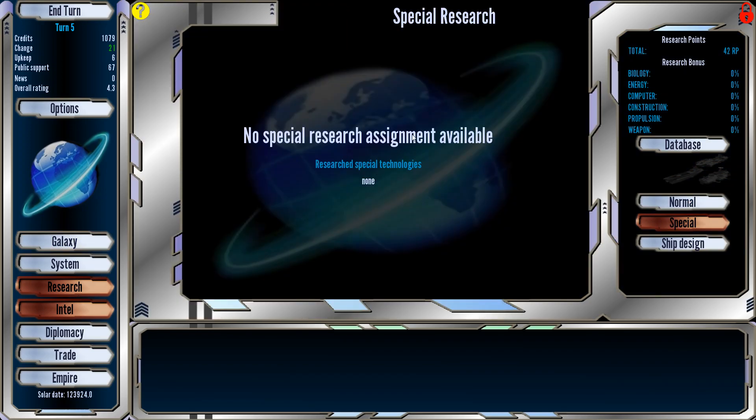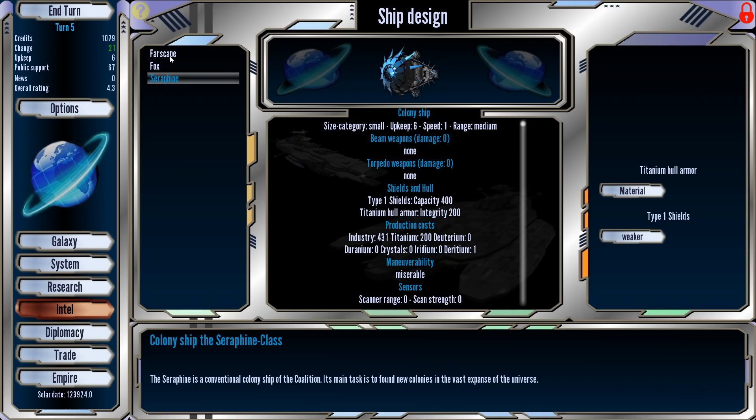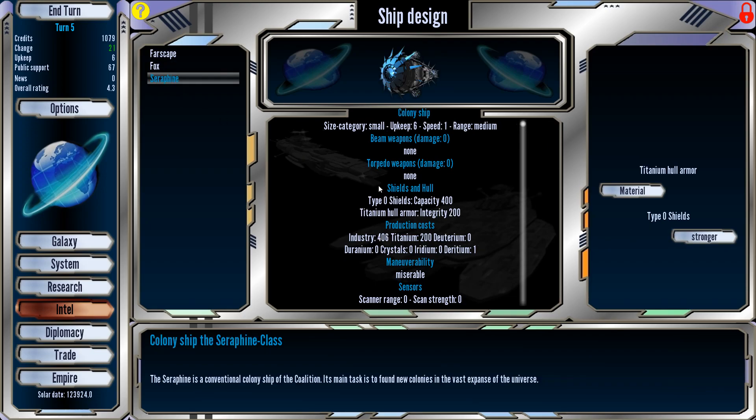There are also special research projects we can do. We can also design different ships if we want. We have the Fox class — we can't do any adjustments to it. But say we want to make a transport — we can change it to a better hull, no shields, or weaker shields on our colony ships if we want. That's how ship design works.